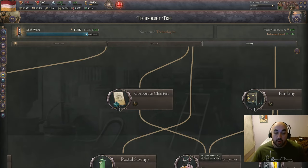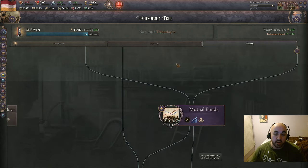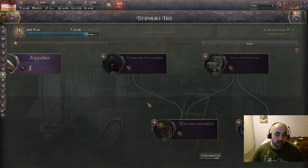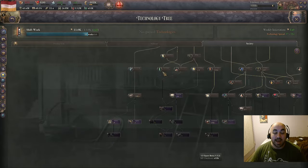In third place — and I really wasn't sure where to rank this — we have all of the corporation technologies, starting with corporate charters, which gives plus one max companies; then joint stock companies, which gives plus one max number of companies and urbanization per urban center. This is a strong modifier, especially for decreasing unemployment. It falls off a little bit when your urban centers are at equilibrium employment, but when you get these initially they are quite strong because your urban centers are generally fully employed. Then also down into investment banks, same thing with companies, then corporate governance — companies and urbanization per level — and finally macroeconomics, which gives max number of companies and overlaps with the MAPI technologies. Together these just give you access to five companies.